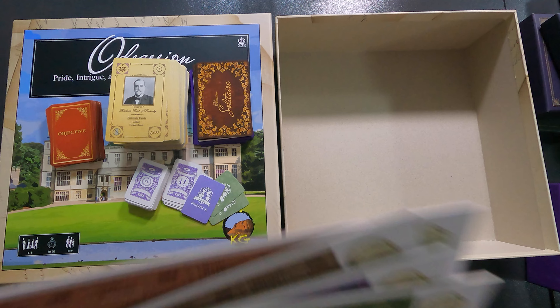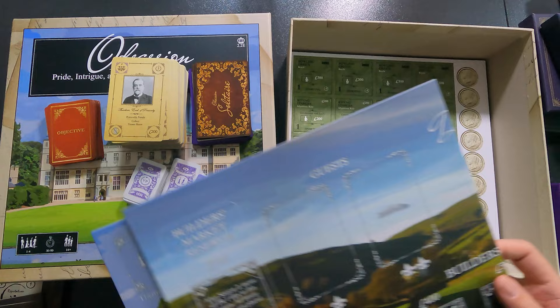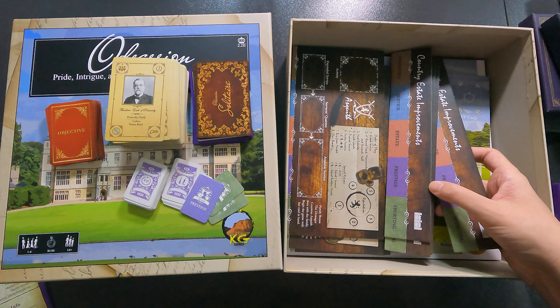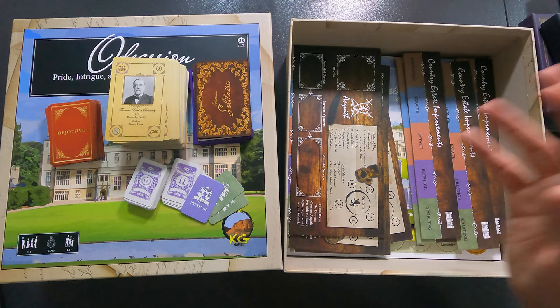And that is it for the unboxing of the main box. I'm very excited because I think it's a game I'll be able to play with my wife — though we'll see how heavy it is. One thing I'm a bit sad about is there are no bags or ways to store components, and no insert. But looking at the family boards, probably the cards go in there — that would make sense as storage.